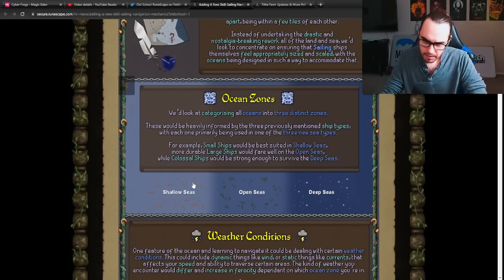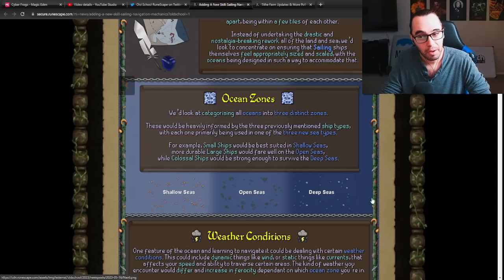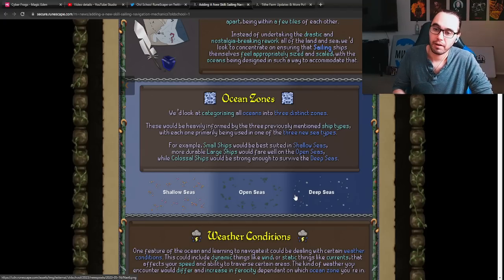Ocean zones — three levels: shallow seas, open seas, and deep seas. They look at categorizing all oceans into three distinct zones. Small ships will operate in shallow seas, large ships in open seas, and colossal ships will be strong enough to survive the deep seas. Not every boat could survive the deep seas — or maybe it's such a struggle, with the monsters you face or the environment being so bad, that a colossal ship gives you a much better chance.